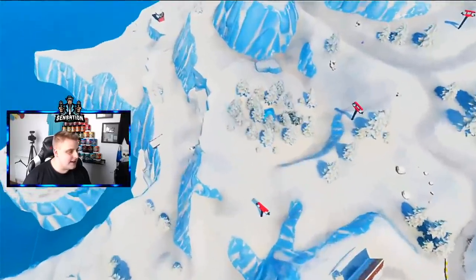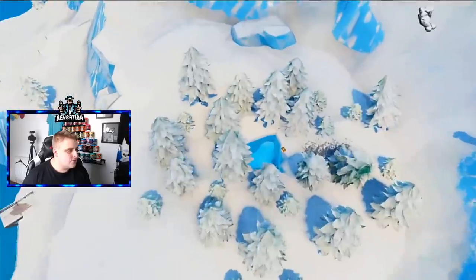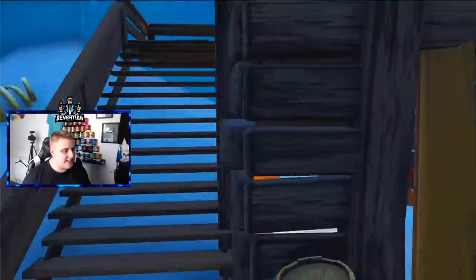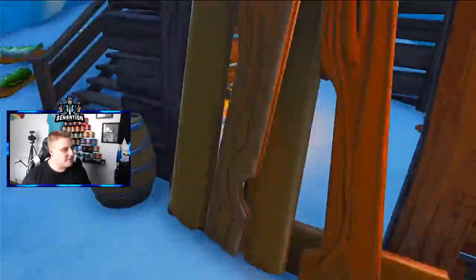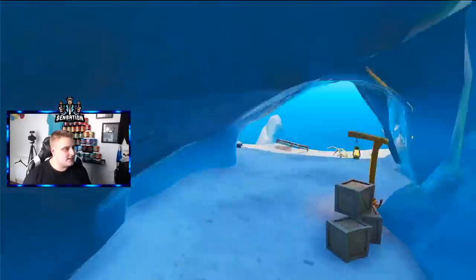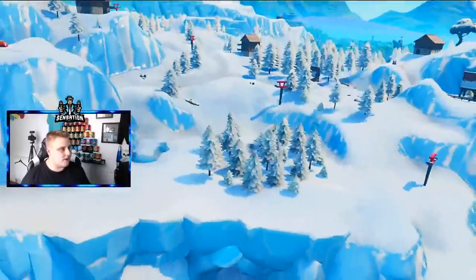I think I'm on the right track — down in here guys, all the way down in here is the yeti cave. There should be a jigsaw puzzle piece located in here somewhere, so this is another cave area. That is number 5.